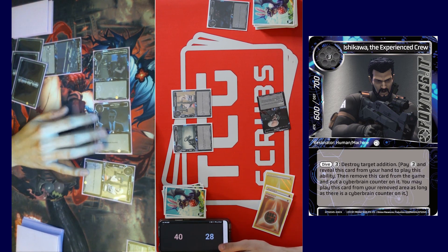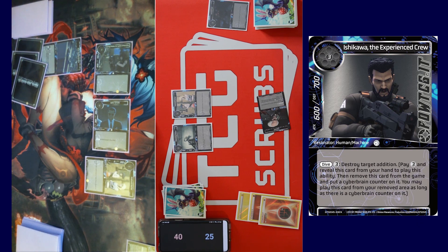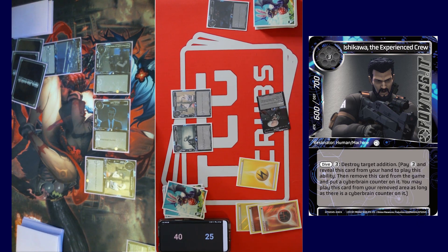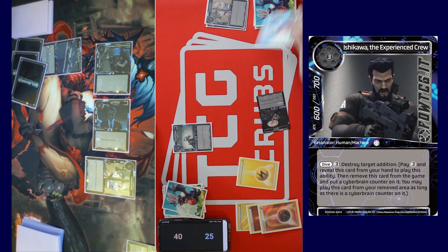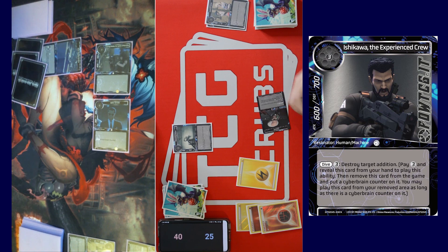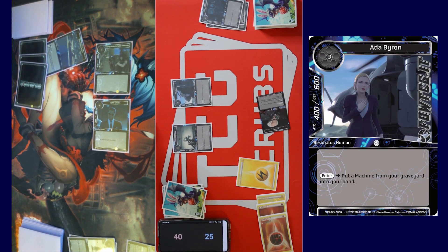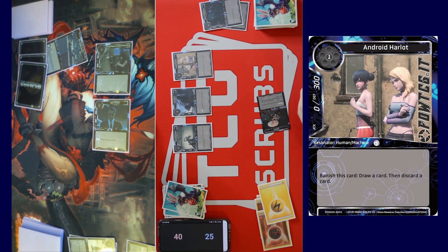Attack you for three — that's fine. Pass turn. Call a stone. We're actually gonna banish Android Harlot — draw a card. I'm gonna banish my own Android Harlot, draw, discard that, discard that, discard that. Tap three for Eight of Byron: put a machine from my graveyard into my hand. Android Harlot — okay, step one: put down Android Harlot. Pass turn.